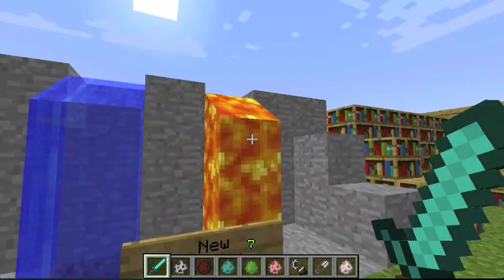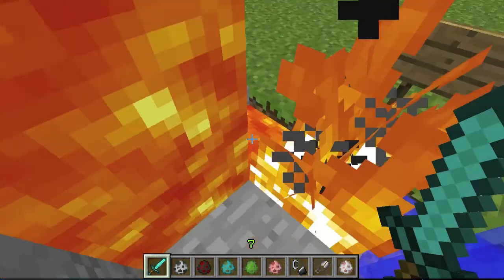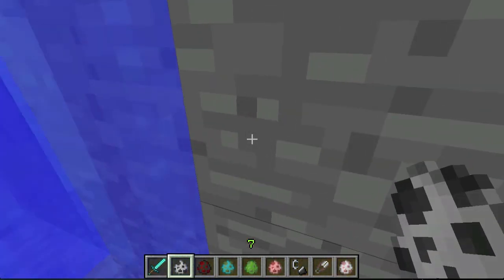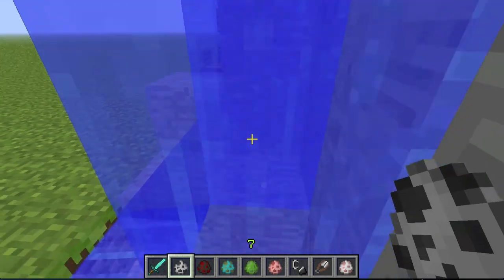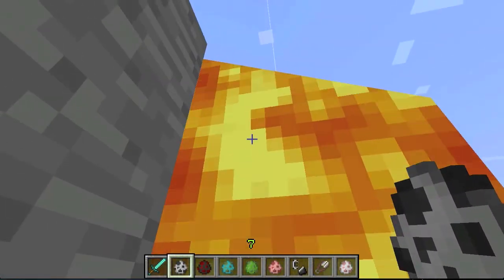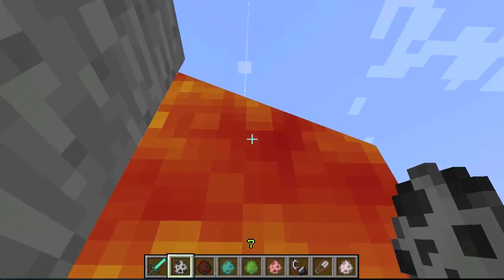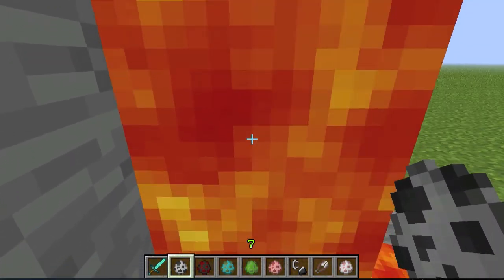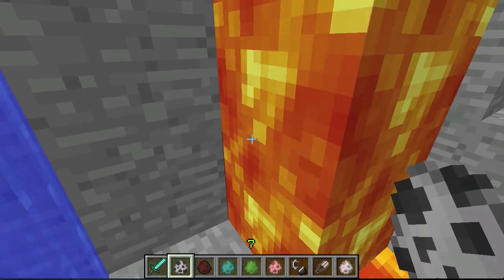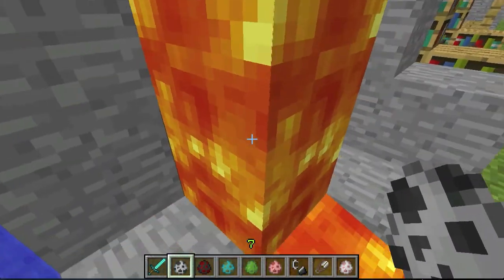We have new sounds for flowing water and lava. The water has its own new sound, and for flowing lava there's a new bubbling kind of sound.